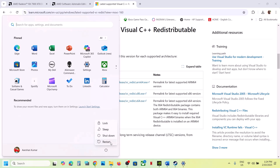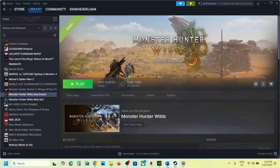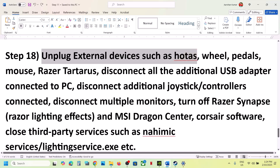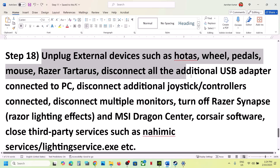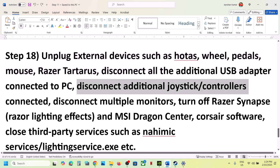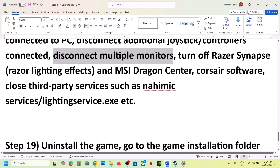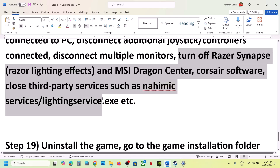The next step is to unplug all external devices. If you have HOTAS, wheels, pedals, Razer devices, USB adapters, or extra controllers that you are not using, disconnect them all. If you have multiple monitors, try launching the game on a single monitor. Also close any third-party applications or services and then launch the game.